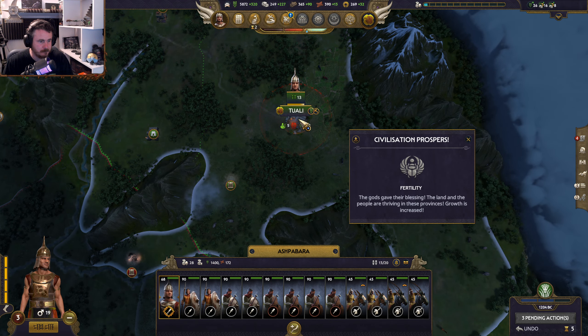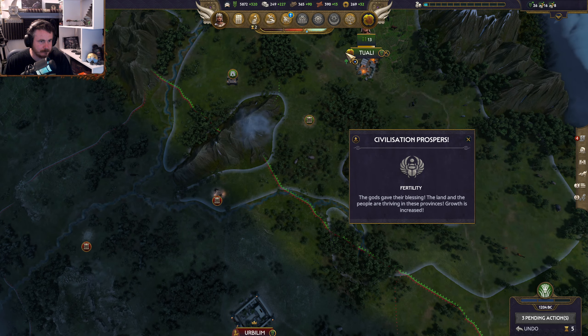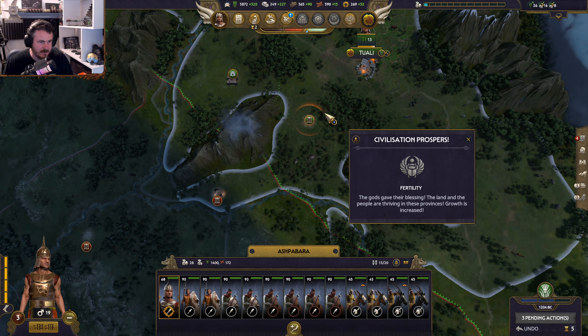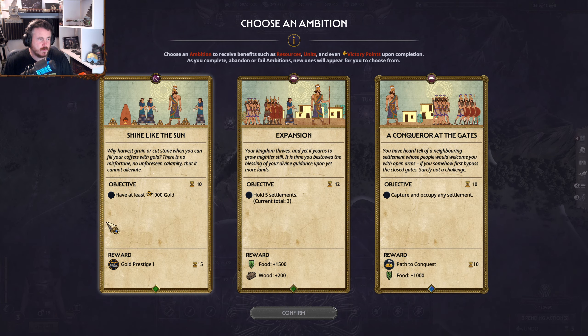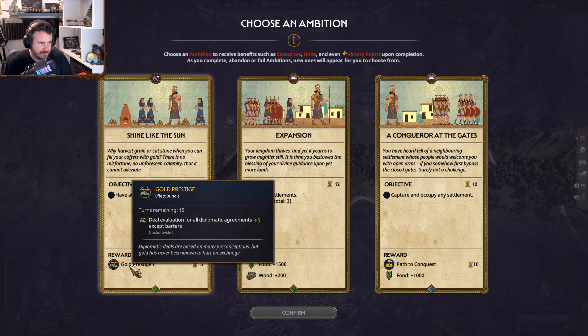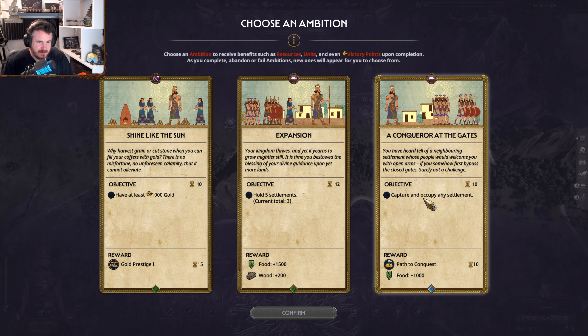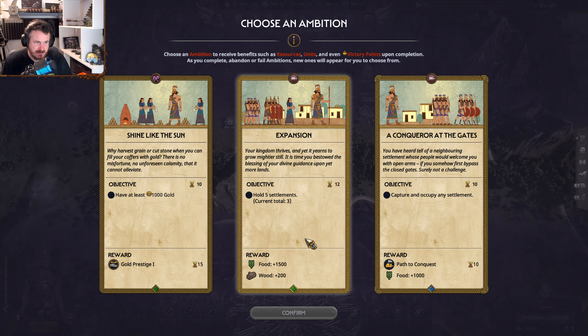True master of the arts. I am destined to rule. The future belongs to us. Mission: have at least a thousand gold, hold five settlements. Capture or occupy any settlement — both those are quite good. That gives me the path of contact quest, which is useful. I'm going to go for that one.